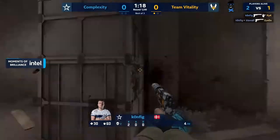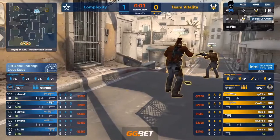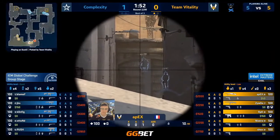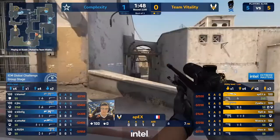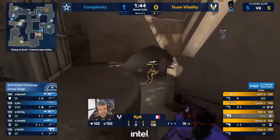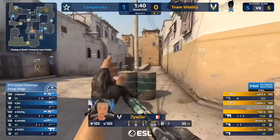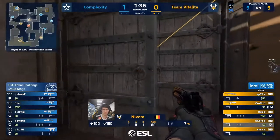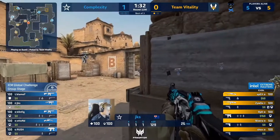Config just tucked himself in and is able to pick it up. I do think if Complexity want to have any chance, config is going to prove to be key. You need your big fraggers to be showing up, and for that I'm looking at config and I'm looking at JKS and Blame as well. Yesterday in that Astralis game it felt like a lot of it was coming down to him and config in particular. I want to see more from JKS — on Nuke we definitely got to see a lot of those glimmers of excitement and the reason we are so hyped about this guy.